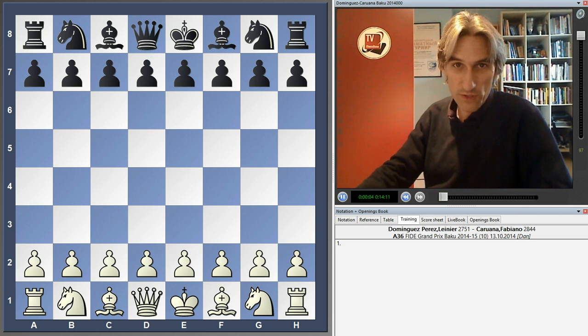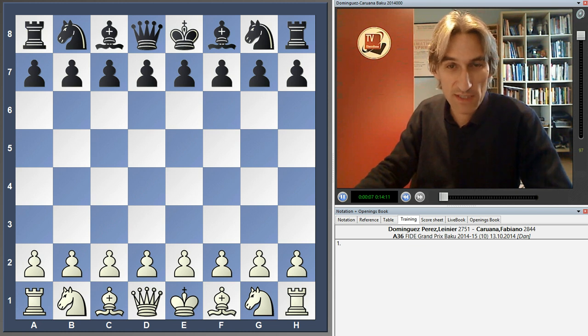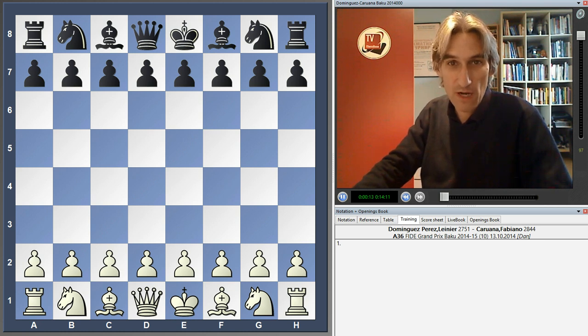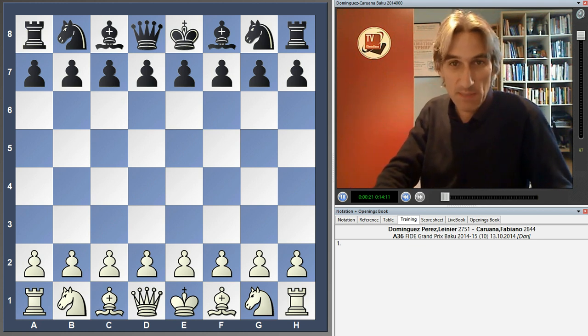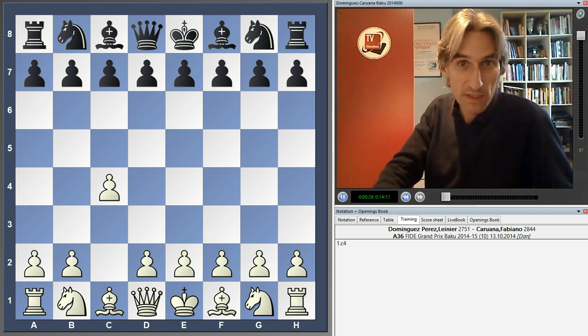Round 10 of the FIDE Grand Prix tournament in Baku was when all the decisive action took place. I'd like to take a look at the game between Lénier Dominguez from Cuba and Fabiano Caruana, the man of the moment. But going into round 10, he'd hit the buffers — there was a big pile-up in first place with six players. Could Caruana somehow regain the initiative? Let's take a look.